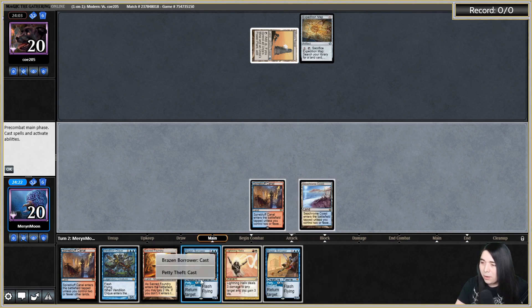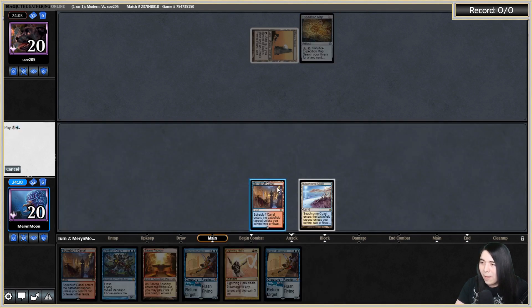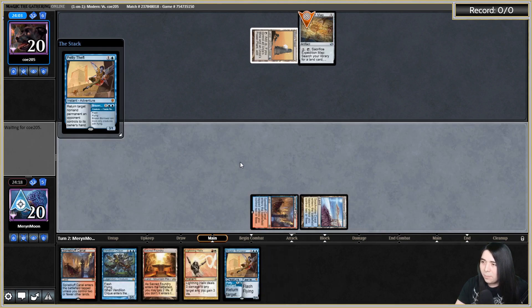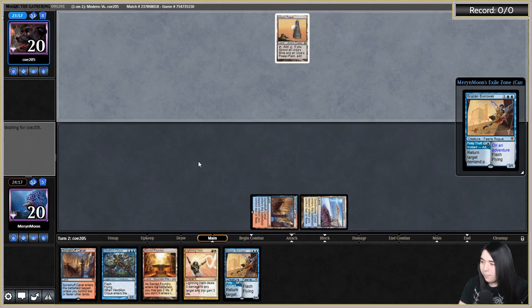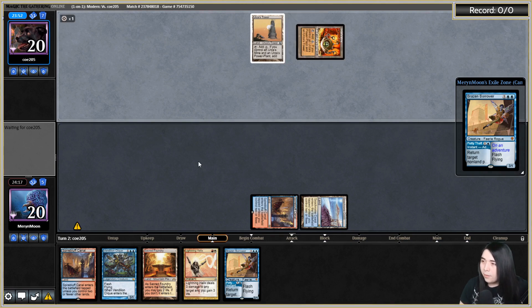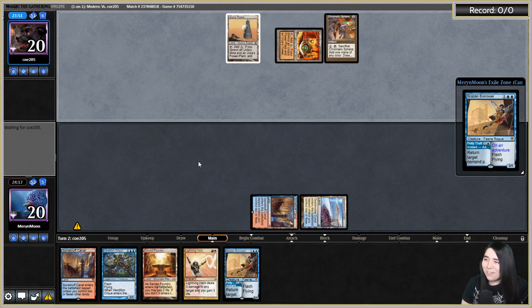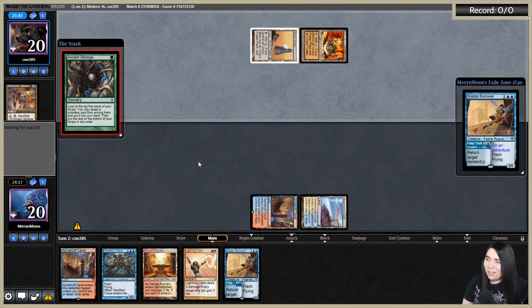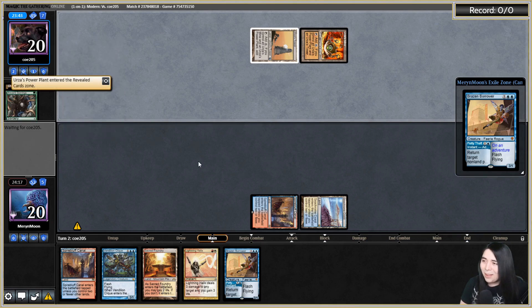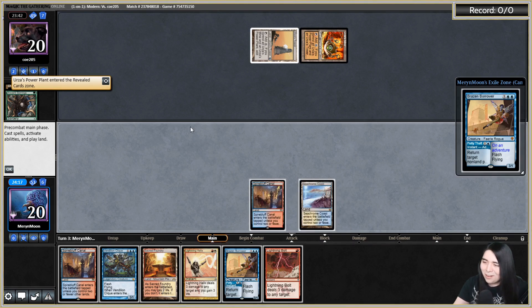We're going up against Tron. We are straight up going to Petty Theft their map to be annoying because they're annoying. The opponent tanked a lot. Of course they're going to have natural Tron anyways — it doesn't matter that they had the map or not. They're still going to have natural Tron because that's my luck. Yep, there's Tron — they got Tron online.